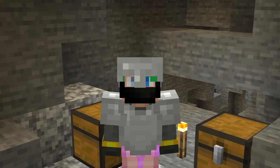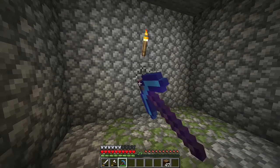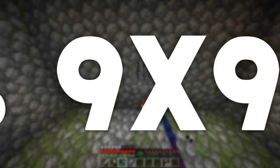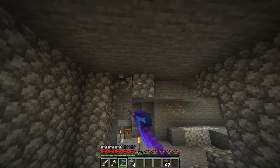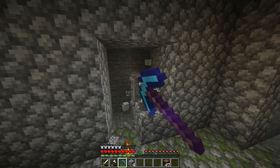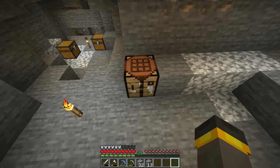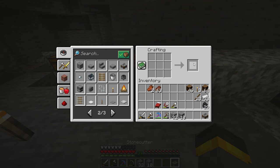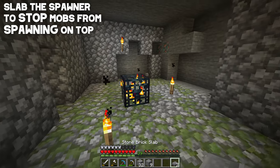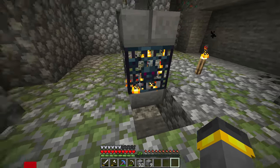Every spawner farm starts the same: we clear out a room four blocks out from the spawner in every direction, putting the spawner in the center of a nine-by-nine room. Basic skeleton spawner farms are generally the same setup. One thing you definitely don't want to forget — put a slab on top of the spawner. We'll go with stone bricks, one on top and one below the spawner to keep it symmetrical.